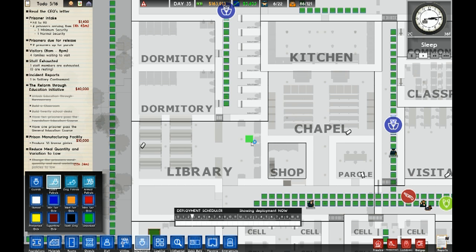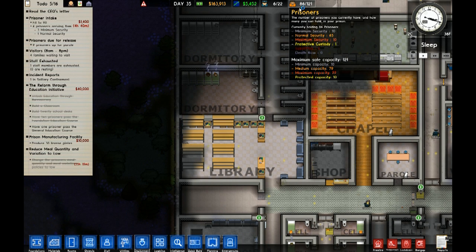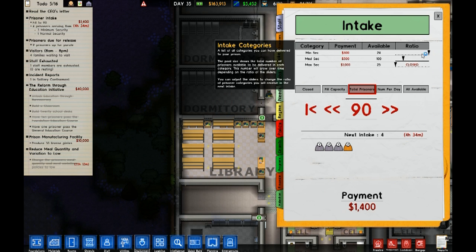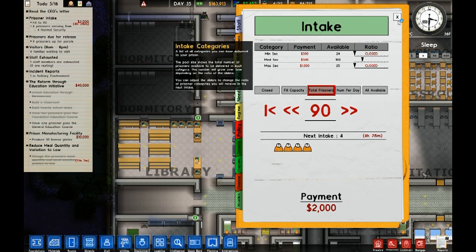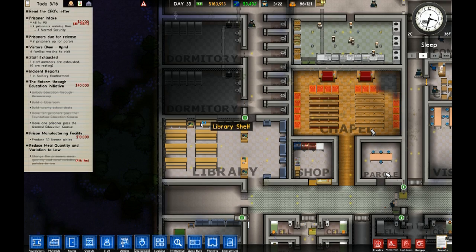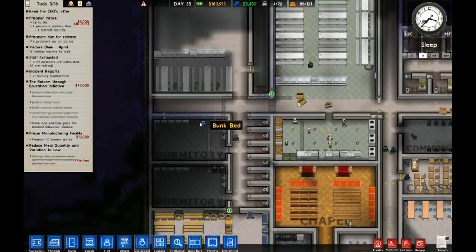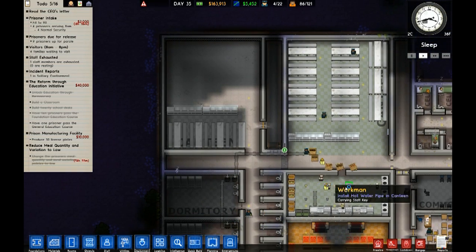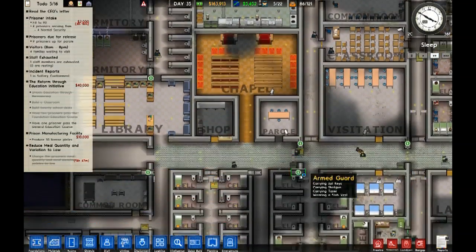Don't we have a guard posted up here? Yes. We have 22 guards. Right now we have minimum security of 10, and we have a minimum capacity of 10. We really can't do any more for minimum security right now, unless I put some more bunk beds in here to really pack them in. We'll leave it with 10 for a little bit.